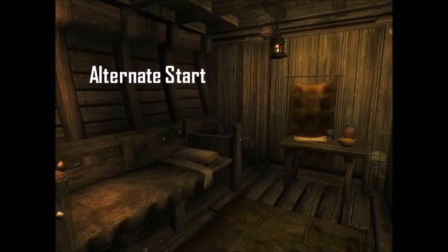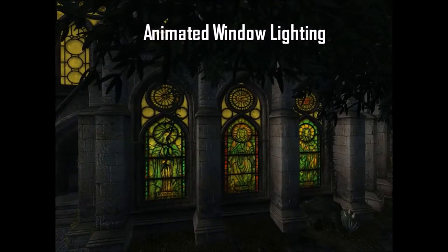Next I'm going to be using Alternate Start. Instead of being in that boring cell and going through the sewers killing goblins and Mythic Dawn, it starts you on a boat where you can quickly pick your stuff and get right into the game. Another one is Animated Window Lighting — as you're walking through Cyrodiil at night you're going to see all these windows light up from the inside, which gives it that lifelike feel and makes it more immersive.